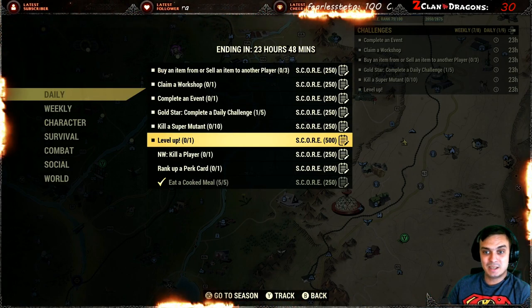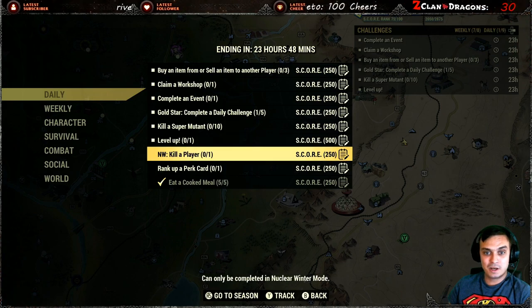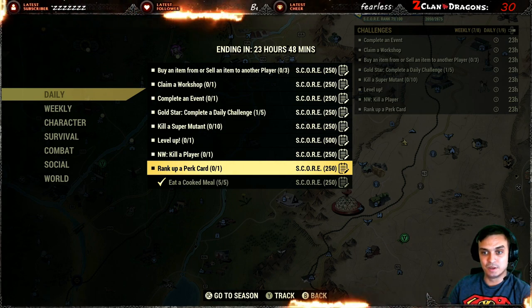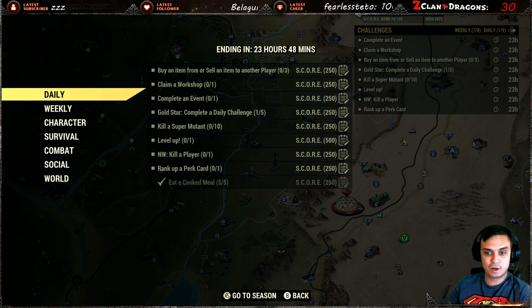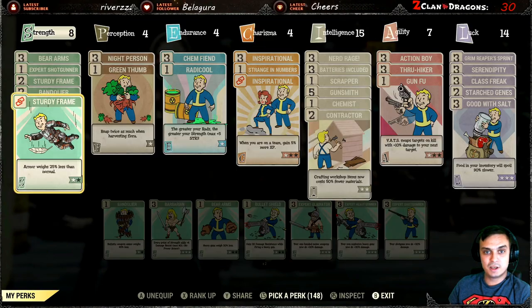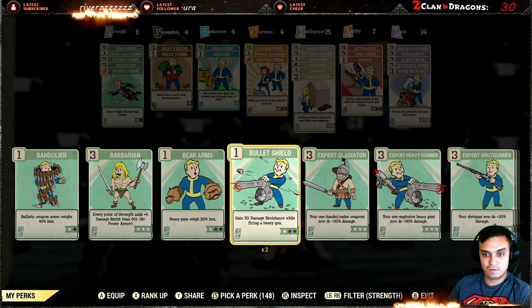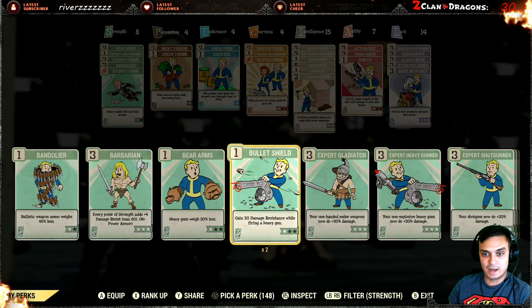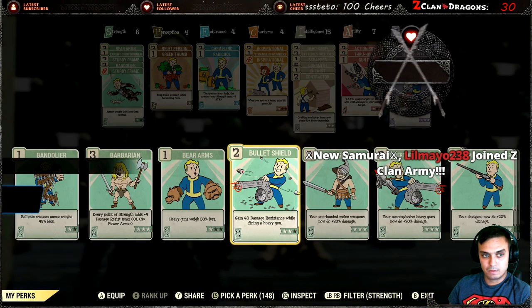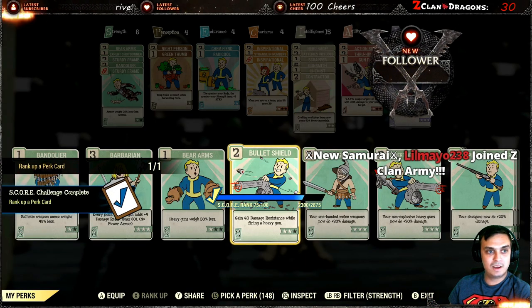Level up one time and you get 500 score, or kill a player and get 250 score, or rank up a perk card and get 250 score. To rank up a perk card, you go to your perk cards - I'm pretty sure all of you have a lot of different ones to rank up.